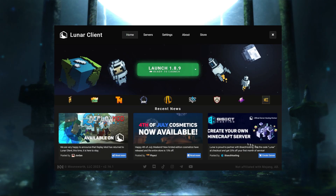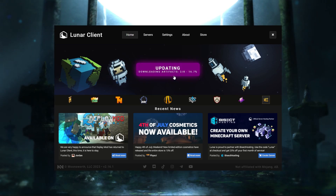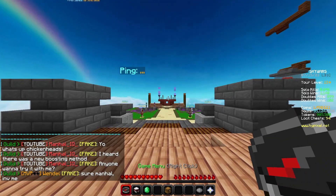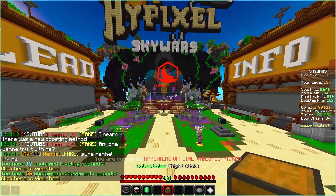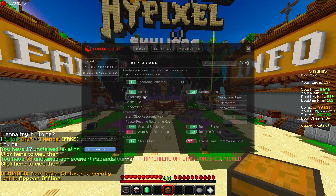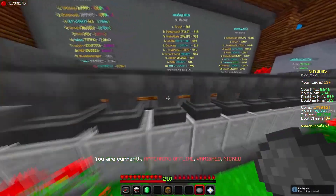You have to click on the Forge module, save options, and launch the game. I'm just updating the game right now because I literally just got on my PC. Alright guys, my game just launched, so let's head on Hypixel - the good old days. And it is here, so we can choose a recording key. I just use P.